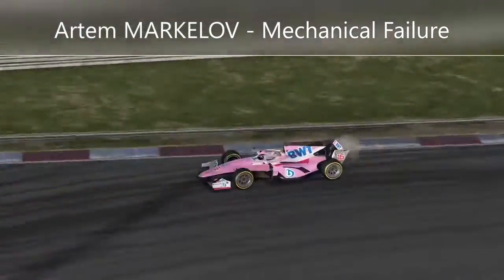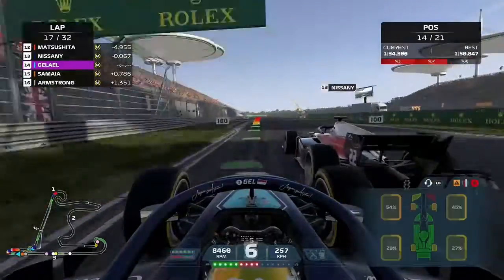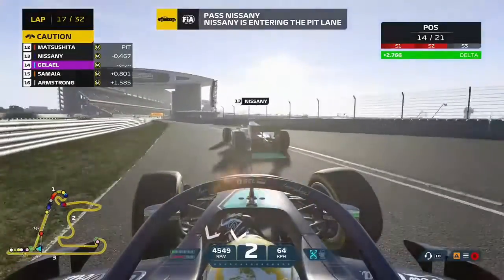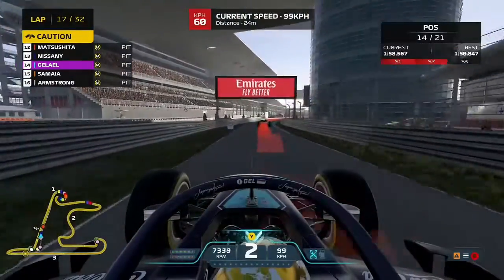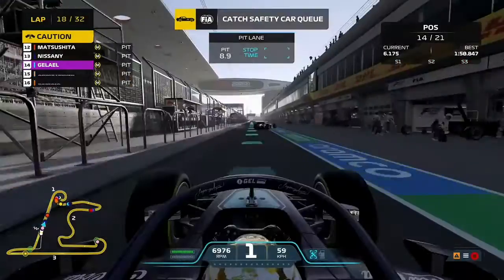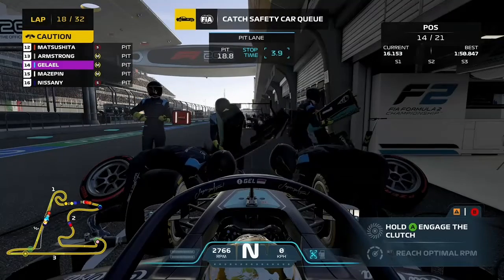Artem Markalov has a mechanical failure and retires from the Chinese Grand Prix. Then we get a warning: damage to the front wing — from Roy Nassani re-overtaking us and cutting us off in the braking zone while I was busy talking about Markalov. We have front wing damage and need to box for a new one. A safety car also comes out for the carbon fiber on track and for Markalov's stopped car.